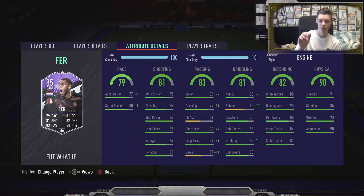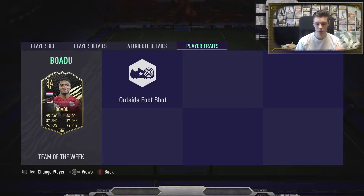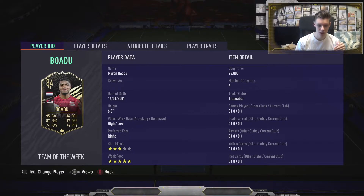The third hero of this video — and that's not the last one — is Baudou. 95 pace, 87 shooting, 86 dribbling, outside foot shot trait, but he has 5-star weak foot and high/low crosses — pretty much the same as Davey. I think this can potentially be just a phenomenal guy. At 96k, maybe it'd be a bit expensive for him.